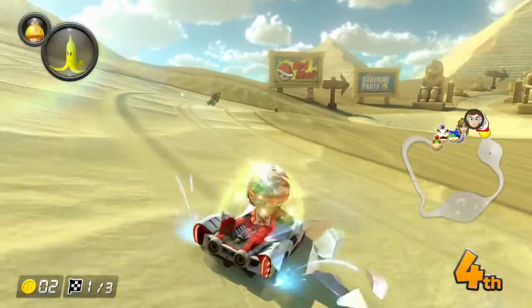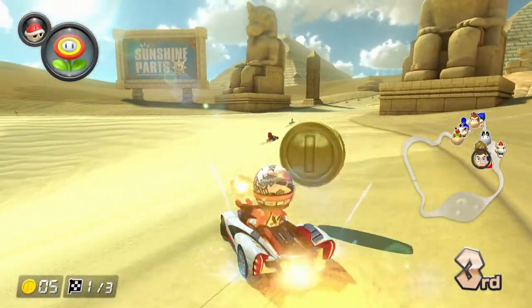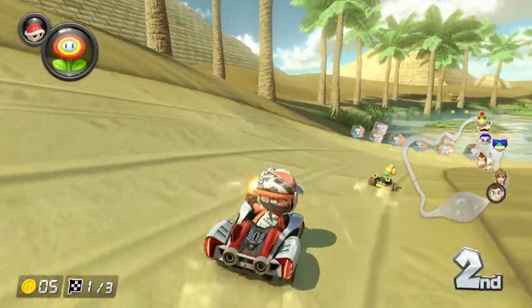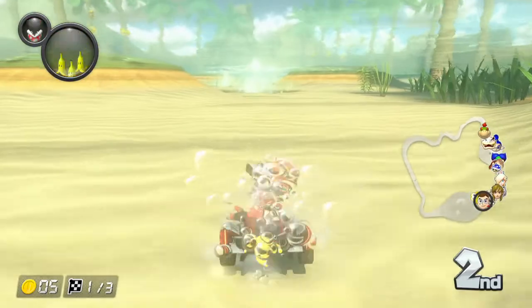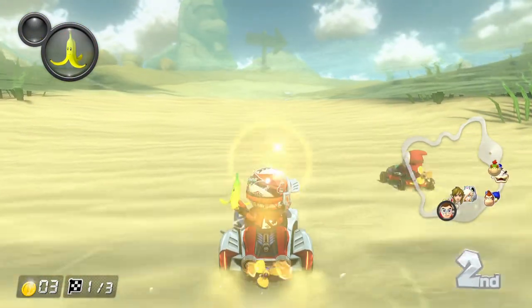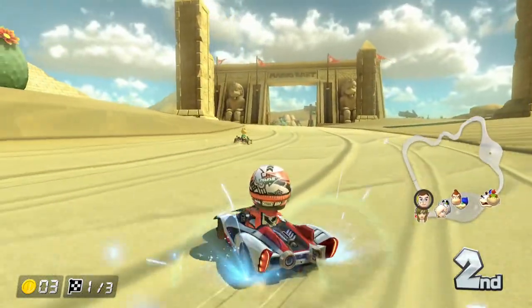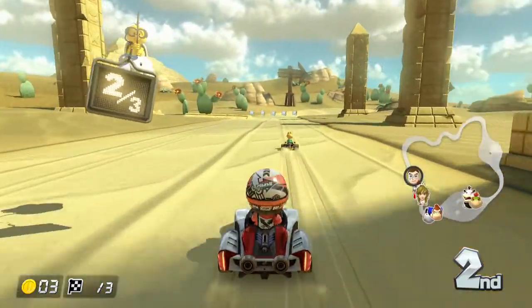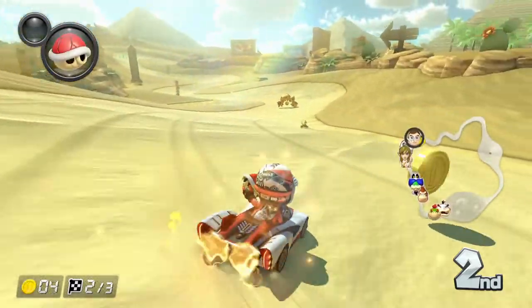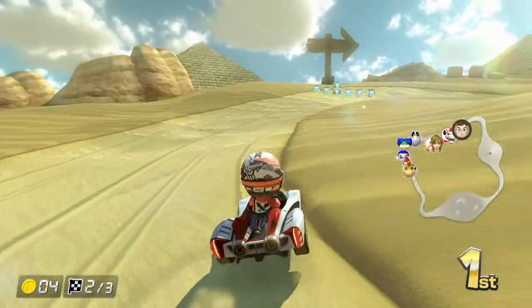It's really sad there's no 200cc in online play — I think maybe just for tournaments. For regular online it's 150cc and 100cc. And of course as soon as I'm in first they give me a blue shell. I thought Shy Guy was going to hit my banana peel there — that would have been good. I'm literally right behind him and that doesn't count as slipstream?